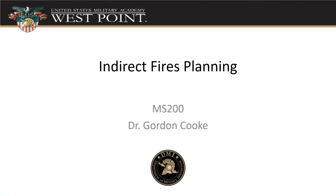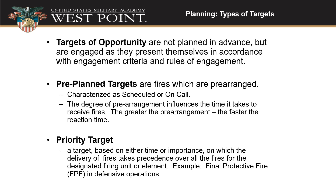Dr. Cook here and we're going to be talking about indirect fires planning. As we plan our types of targets, we've got three types to think about. Targets of opportunity are when things just come up and we're getting on the radio requesting indirect fires right away — we didn't plan it ahead of time. The next one is pre-planned targets, so we've planned that ahead of time. They have target numbers and can either be scheduled or on call.